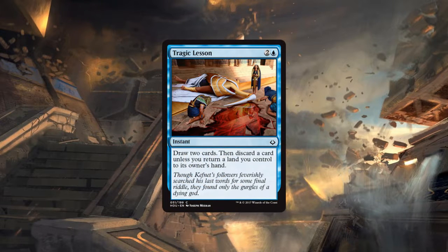Next up is Tragic Lesson — two and a blue instant at common: draw two cards, then discard a card unless you return a land you control to its owner's hand. This is a very interesting card. It's similar to Brainstorm but at instant speed. The 'downside' of returning a land or discarding isn't always a downside — we still have some madness tools from Shadows and Eldritch Moon, and utility lands like Aether Hub you can bounce to get additional energy.